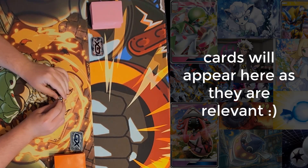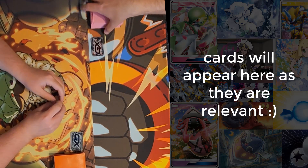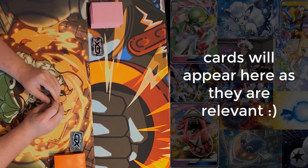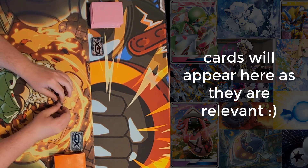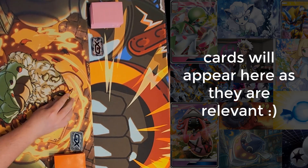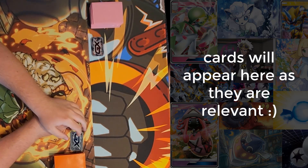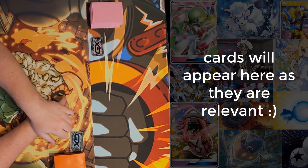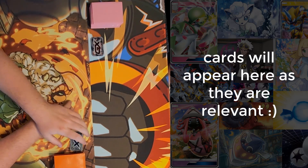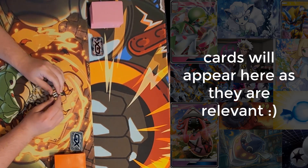We're here for round one, game three of our Sun and Moon to Lost Thunder 16-deck tournament. Best of one, but each deck gets a life — meaning if the deck gets absolutely rolled over, it gets a second chance once in the whole tournament, and it doesn't carry over between rounds. We've had Septile GX versus Coco Simians, and Buzzgarb Shrine versus Zoro Rock. Today we have Blacephalon versus Granbull. He'll be playing Granbull, and I'll be playing Blacephalon.